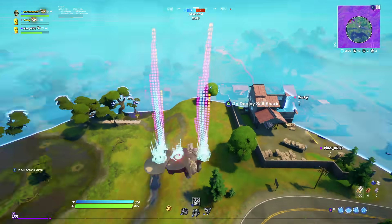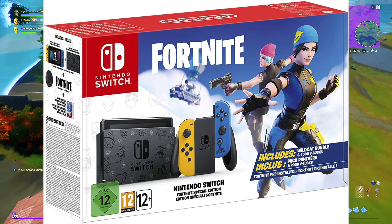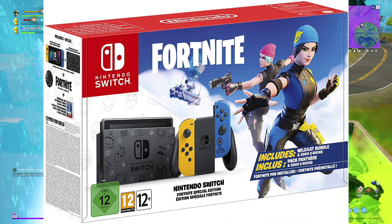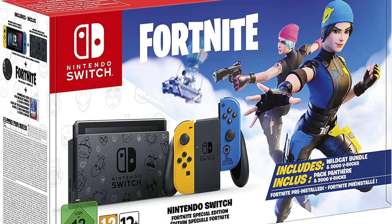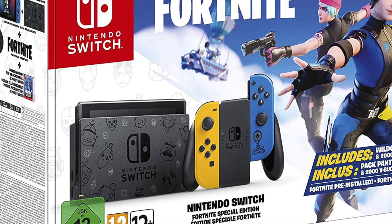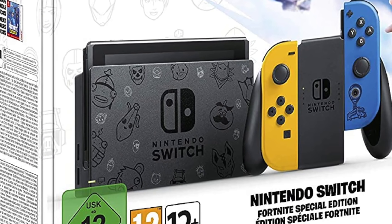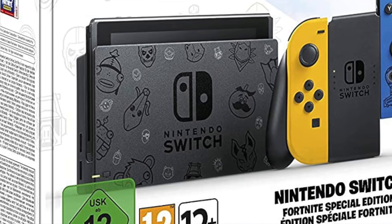This is the Nintendo Switch edition, and the Switch is so awesome. It actually comes with a little battle bus on the controller. And then on the front panel of the Switch, we can see so many skins on there — from Tomato Head, Peely, Durr Burger, Fishstick, Skull Trooper, Meowscles, and a bunch of others as well, which are pretty cool. So I really do like it, and it's a nice new addition. Honestly, if I didn't own a Nintendo Switch, this would be one I would cop.